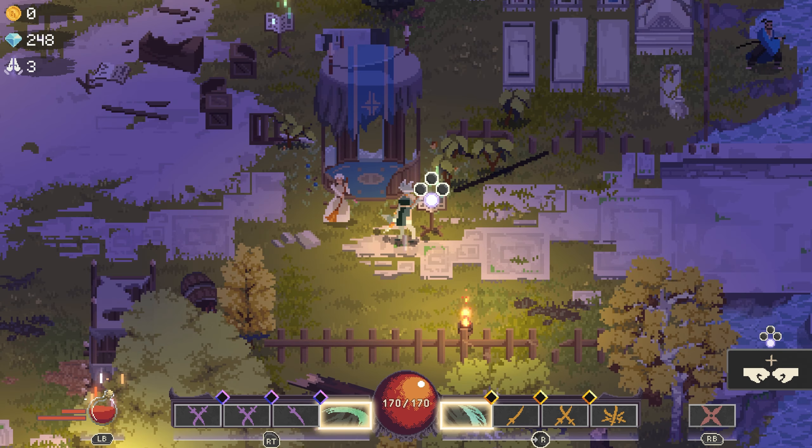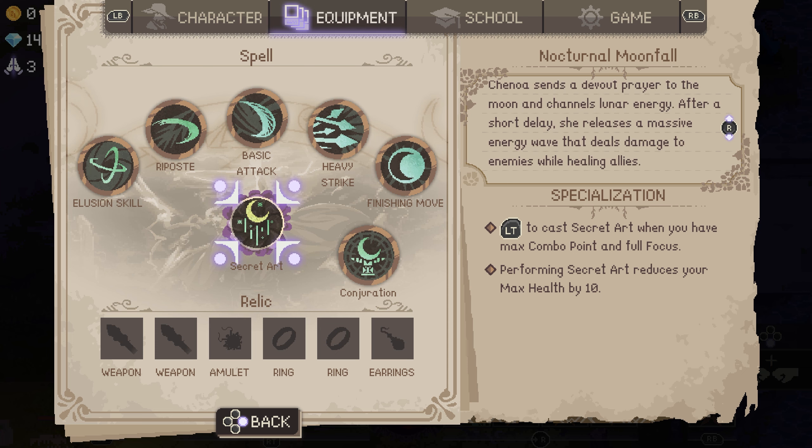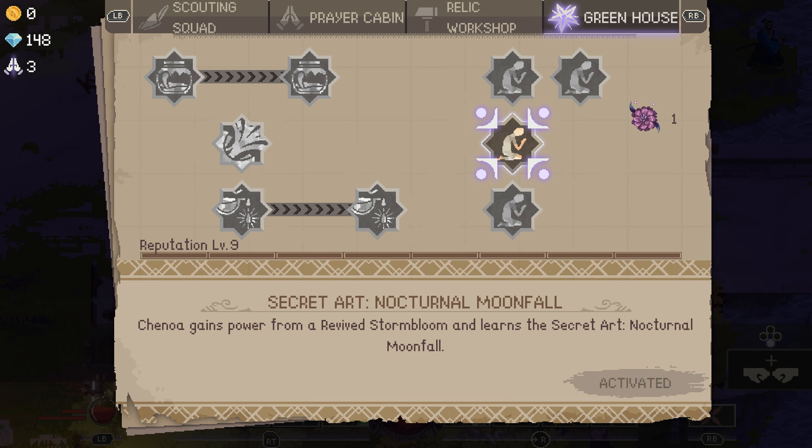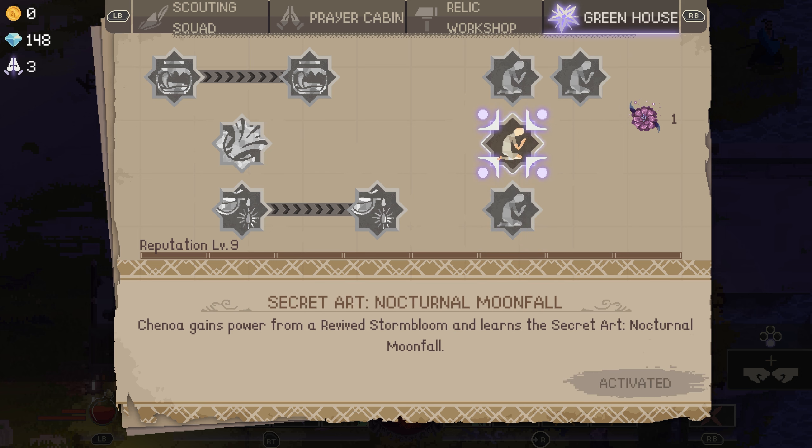Let's unlock Chinoa's Secret then. Nocturnal Moonfall — Chinoa sends a devout prayer to the moon and channels lunar energy. After a short delay, she releases a massive energy wave that deals damage to enemies while healing allies. Press T to cast Secret Art. So that's better in co-op, but I like that it heals. To cast Secret Art when you have max combo points and full focus — that requirement's tough. Performing Secret Art reduces your max health by 10? That's insane. So essentially you're never using this unless you're against the final boss. That's so restrictive — it's already hard to max out your perfect combo points.